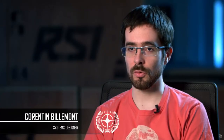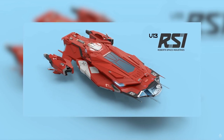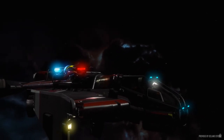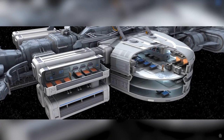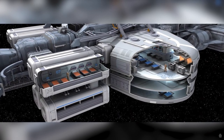The RSI Apollo is a new medical ship from RSI, which hasn't had a new ship in a long while. We currently have two medical ships announced in the game: the Cutlass Red, which is basically the ambulance in the game, and the Endeavor with its hospital module, which is really massive and really endgame. So we needed something in between.